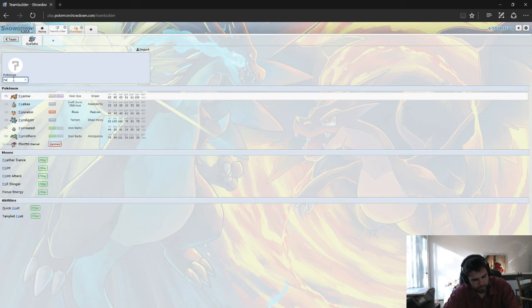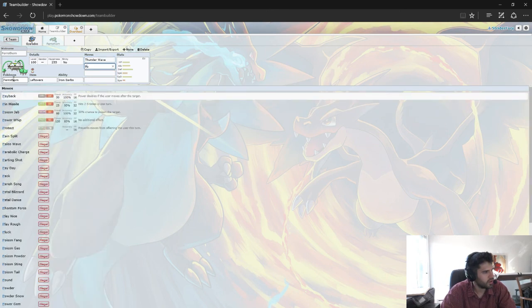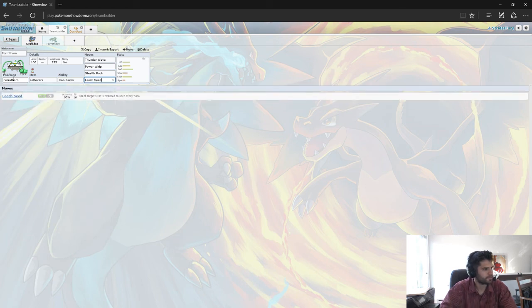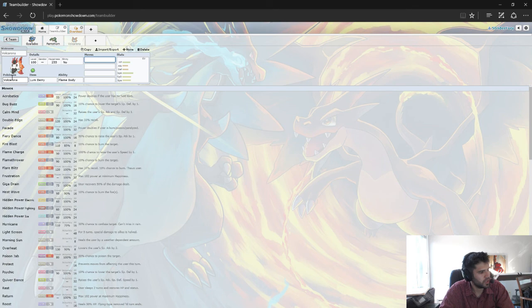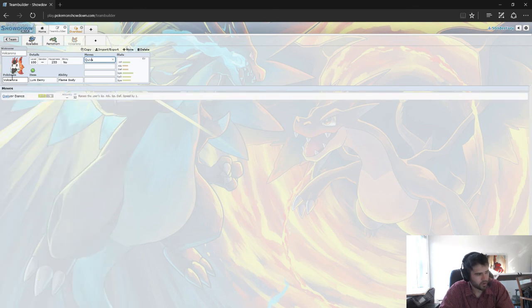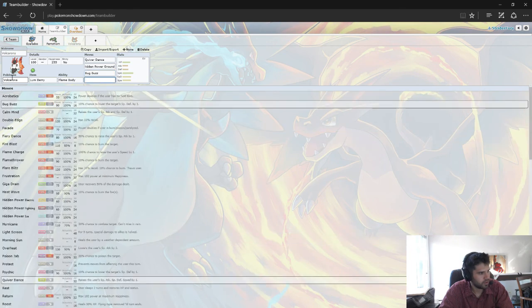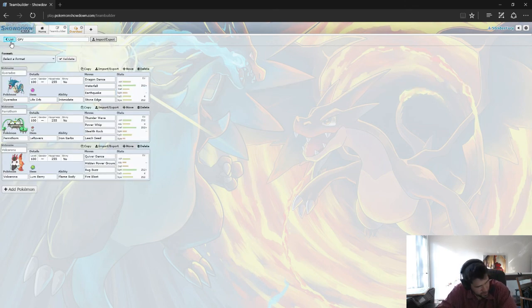So let's go ahead and look at our Ferrothorn. We'll probably just run the exact same set we ran earlier — we'll give him Leftovers, Thunder Wave like I mentioned, Power Whip, Stealth Rocks since we need a setter on our team, and Leech Seed. And then Volcarona — we're going to make him a Setup Sweeper 2. We'll give him a Lum Berry so he can't get paralyzed or poisoned. We'll give him Quiver Dance, Bug Buzz, and Fire Blast for the most powerful Fire move we can think of. Here's our core — all Tier 2 Pokemon — and this holds up well against a lot of teams. You do need a Spinner or Defogger with both Gyarados and Volcarona on your team, something to get rid of Stealth Rocks so you don't get crushed.